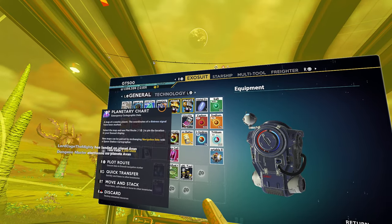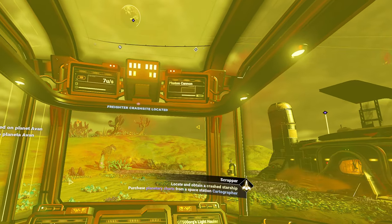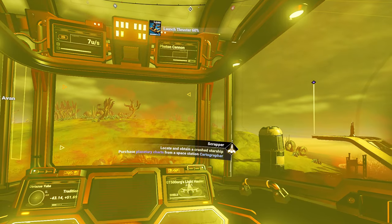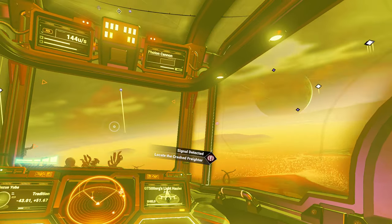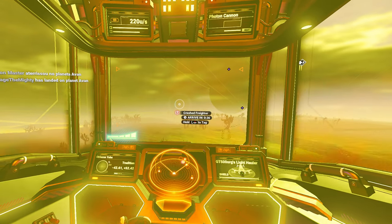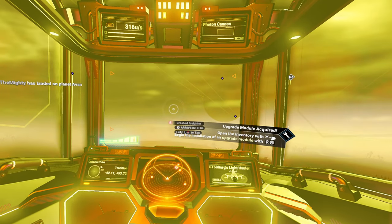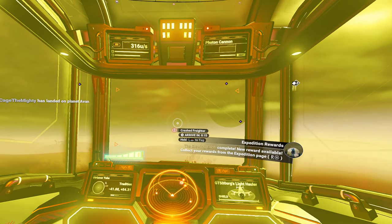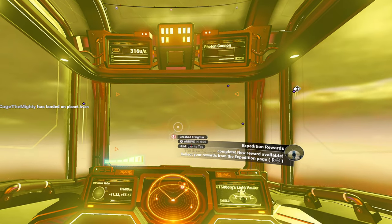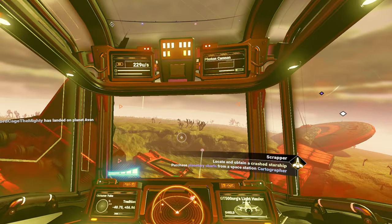The last of the navigation data — freighter crash site. It's not what I was looking for. It's not very far away, at least. My ship is not appreciating flying in the storm. Can't even see the ground right now — I mean, I can tell it's there, I just can't actually see it.